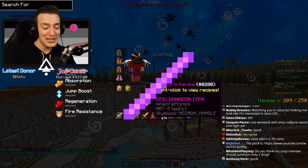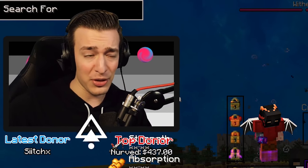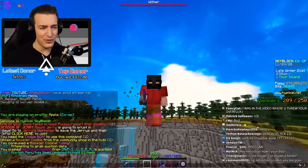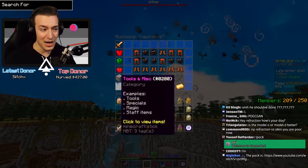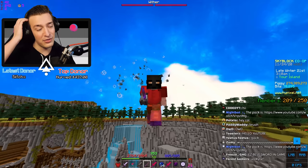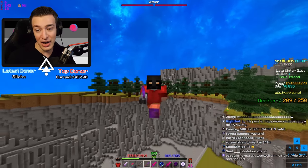To get Necron's Handle, you need to get an S+ on the new floor, which is quite a feat — you have to do it with all of the secrets and three or fewer deaths. Floor 7 has been out for three or four days, and if you look on the auction house there are actually quite a few now. People are getting lucky and dropping them, but they cost 35 mil from the chest, and people really want these weapons because they are the best in the game by far.